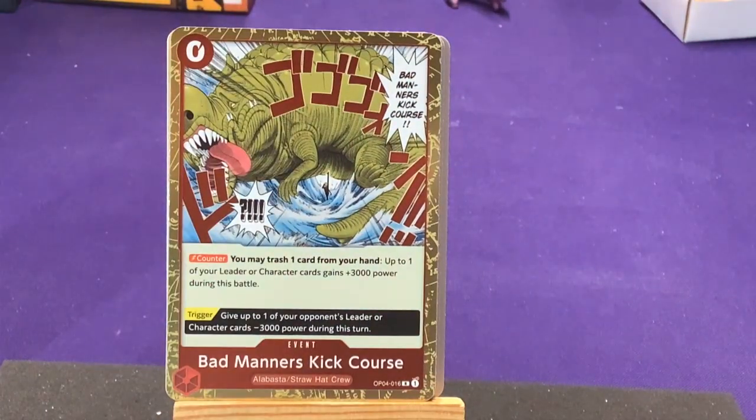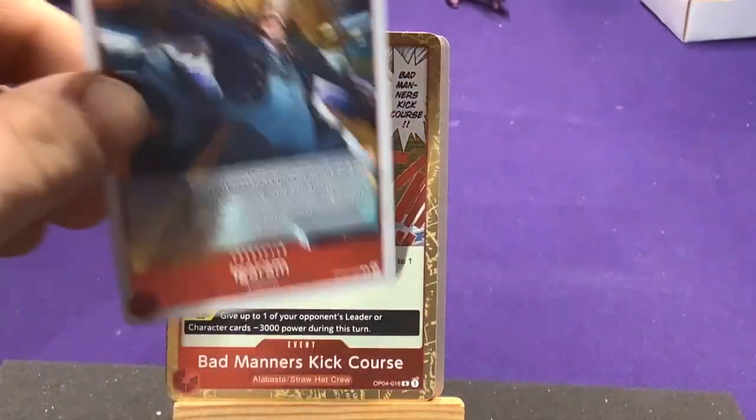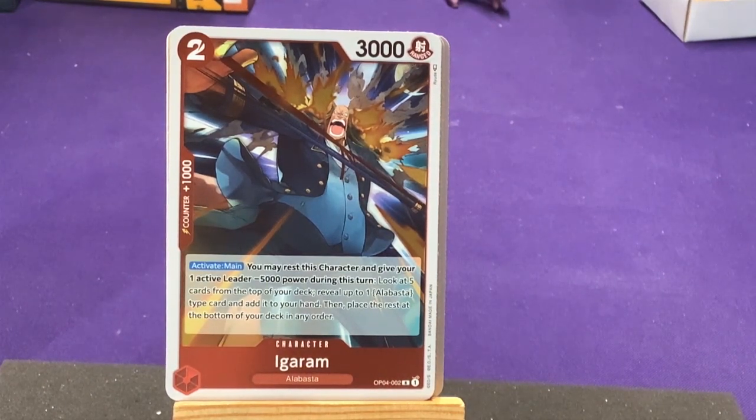Then our first rare is Bad Manners Kick Course — Alabasta and Straw Hat crew. There's Sanji beating up a Banana Gator. Counter: you may trash one card from your hand, and up to one of your leader or characters gains 3,000 power during this battle. Trigger: give up to one of your opponent's leaders or characters minus 3,000 during the turn. Either you boost your guys or you weaken your opponent's, depending on when it gets triggered. Our other rare is Igaram from Alabasta — he pulls his bangs and his hair shoots out all the cannons. Active main: you may rest this character and give one active leader minus 5,000 power during this turn, then look at the top five cards of your deck, reveal up to one Alabasta card type and add it to your hand, then place the rest at the bottom of your deck in any order. This is the second card we've seen from Alabasta that lets you reduce your power — there must be other effects to work with that.